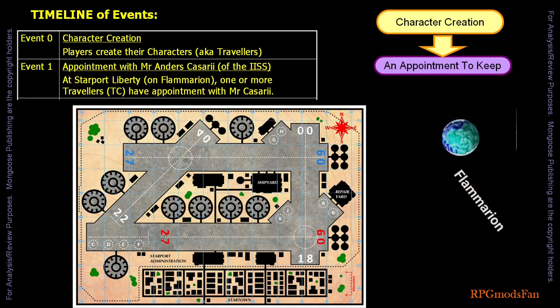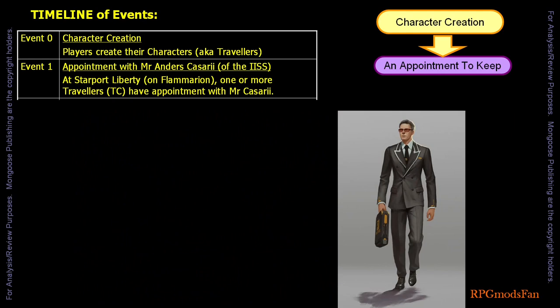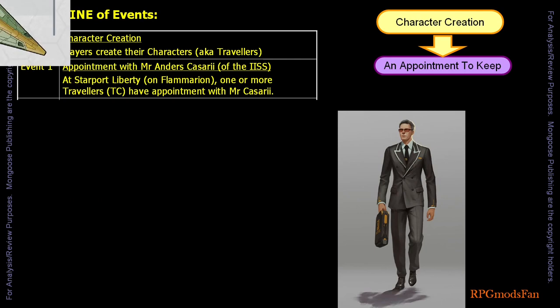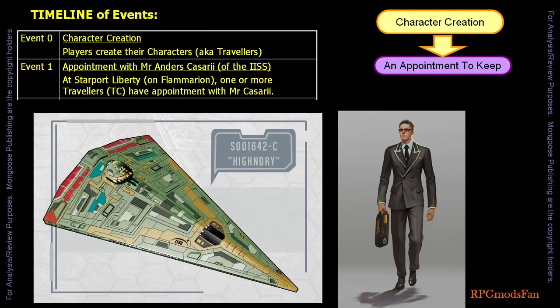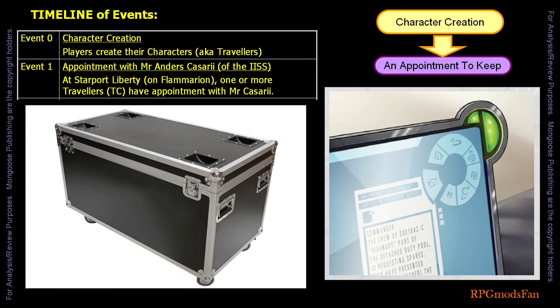The newly created travellers start out at Starport Liberty on the planet Flammarion, which is a high-tech level world. One or more of the travellers will have an appointment with Mr. Anders Kassarii of the IISS. He offers the High and Dry to be assigned to the travellers. When they accept, they are given three large flight cases full of circuit panels, tools, and portable diagnostic equipment and software in order to effect repairs on the High and Dry.